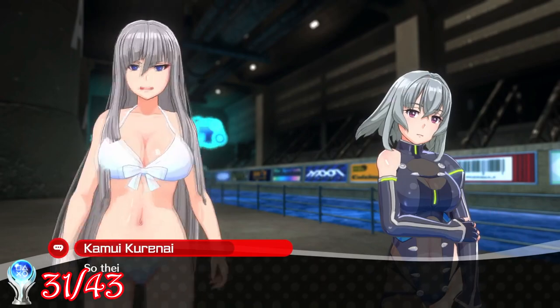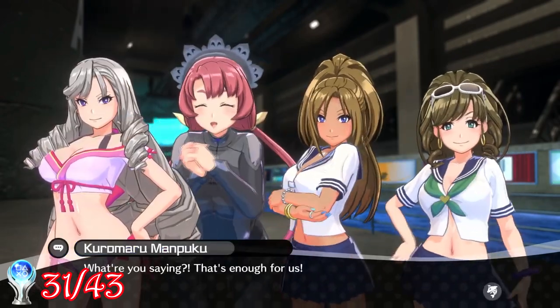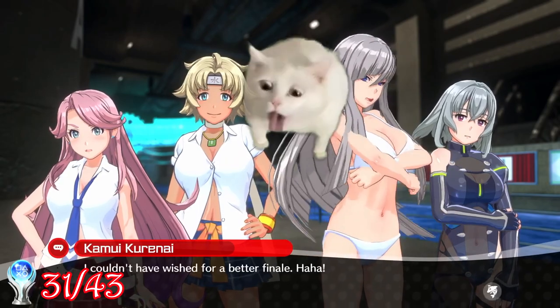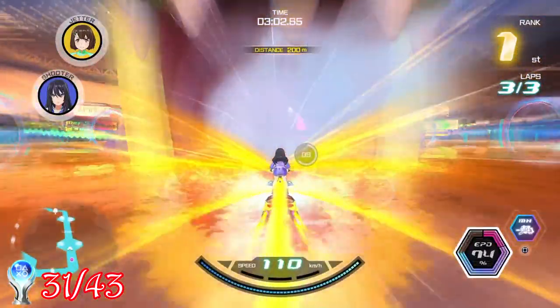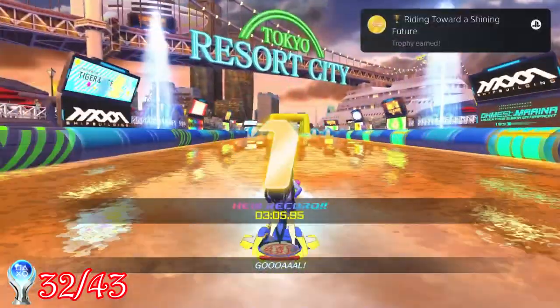This then unlocked one last story arc, where we took control of some of the original racers against the new cyborg characters. In order to beat them and prove that the bond of friendship helps us defeat our newest arrivals, and teach them that it's not all about winning. For doing that, we earned the trophy Riding Towards a Shining Future.